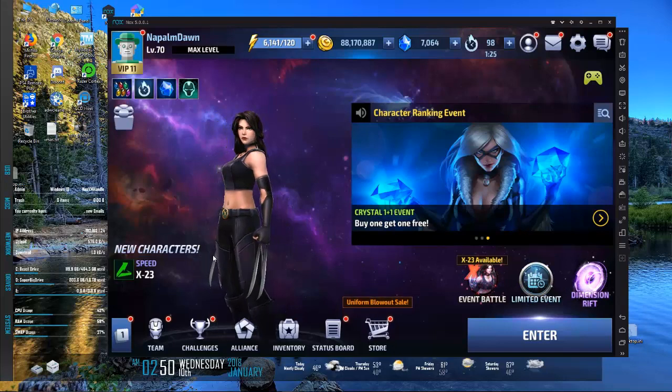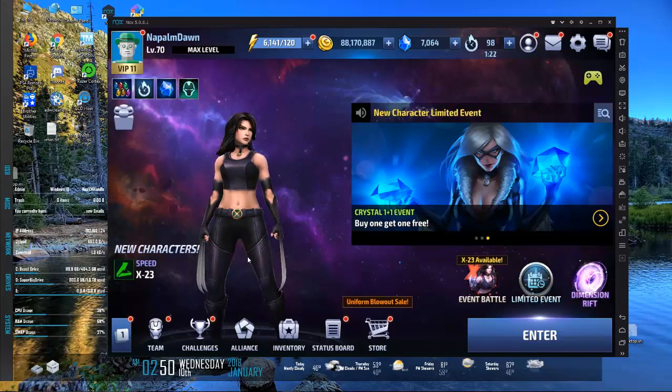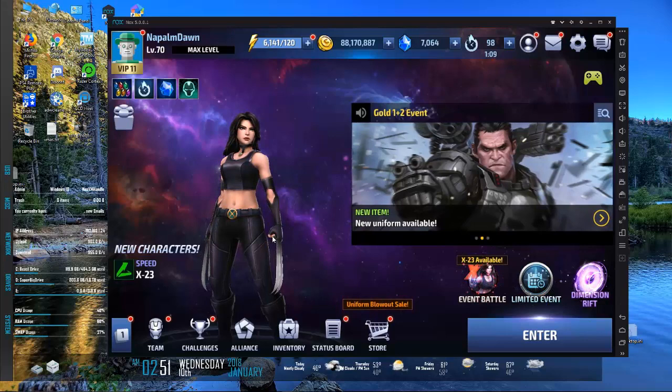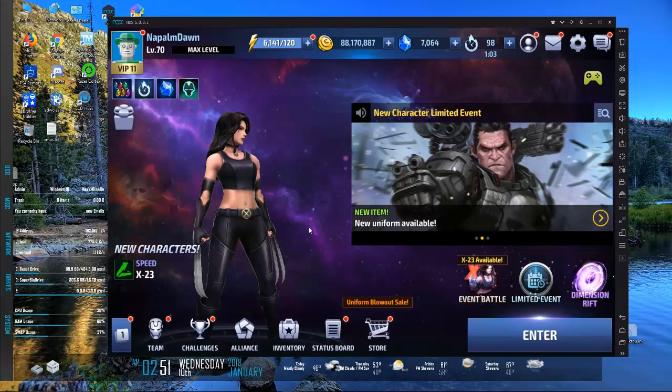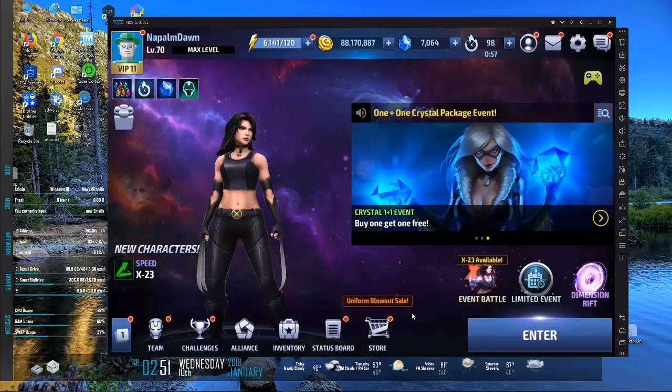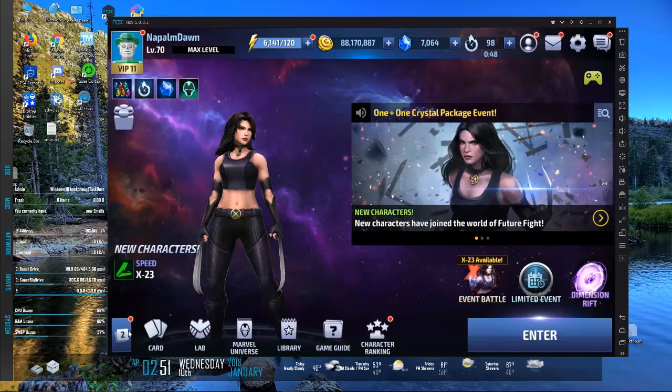That is a relatively attractive looking version of X-23 - not to objectify a game character - because some characters are just never represented well, like Jessica Jones. The UI has changed a little bit: you now have camera one and camera two, so you're not scrolling over anymore. But the store is on the first tab and some of your freebie stuff is on the second tab again.